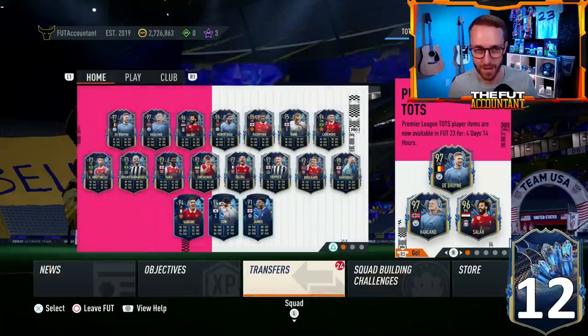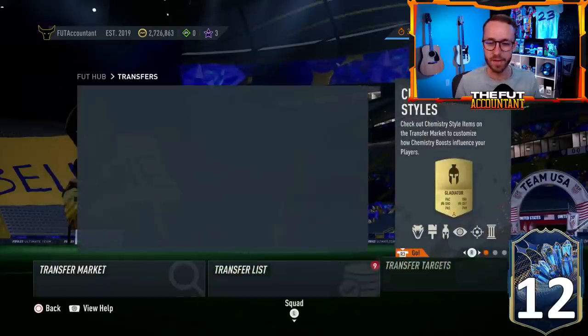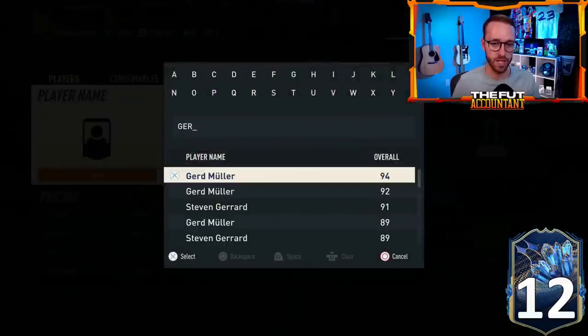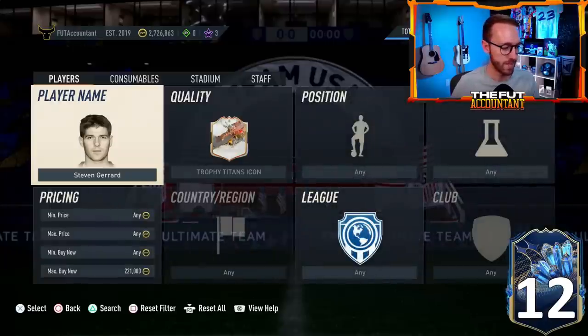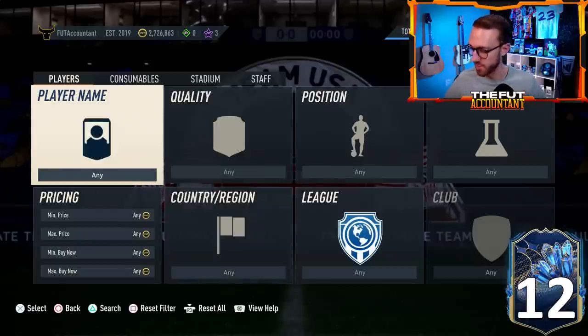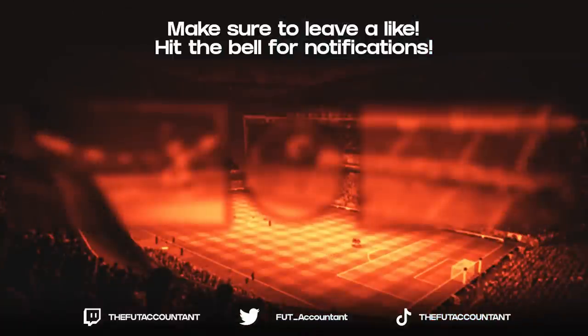That's kind of the update of what's going on in the game right now. I'm pretty invested — I picked up a couple of Kanes and some Gerrards as well. Watch your English icons because a lot of the EFL TOTS players are English, and that could mean some really solid movement. Gerrard went up yesterday to 230K; I picked some up under 210K. I think under 210K for him is pretty solid. That's going to be the video for the day. Drop a thumbs up, comment below with any questions, and I'll see you guys in the stream today — we're going to pack a big boy Prem TOTS. Peace out.